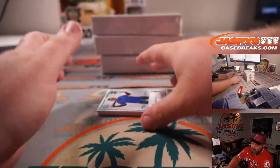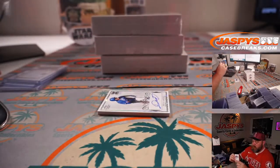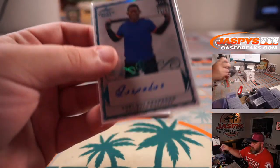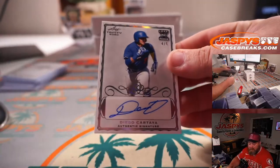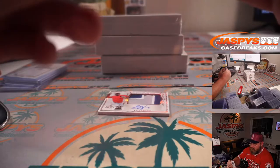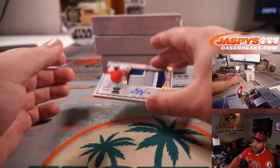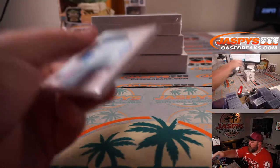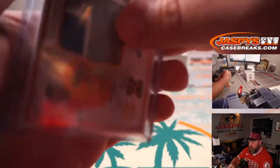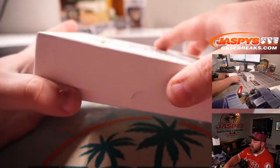And here's his teammate, playing in the Futures game, which I'm hoping to go see on Sunday. Yoelki Cespedes, 44 out of 50. Diego Cartaya, 4 out of 5 for the Dodgers. And two-color patch, Ed Howard, non-numbered Cubbies prospect. Nice first box! Let's keep it going that way - big names, good patches, low numbers.